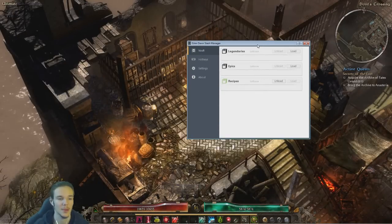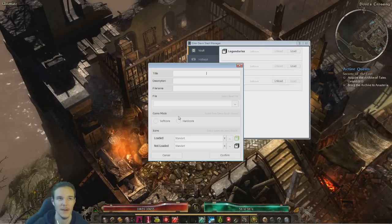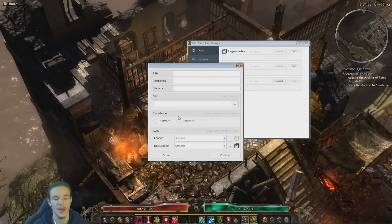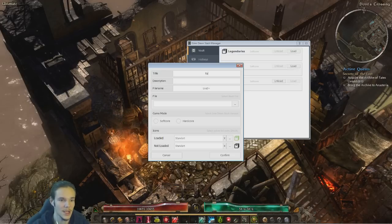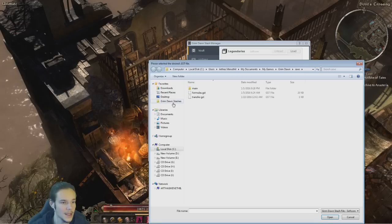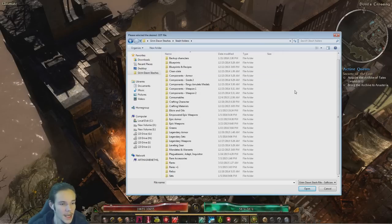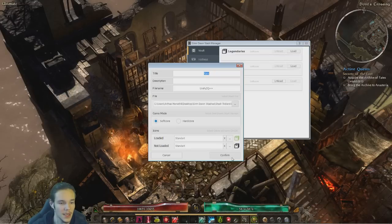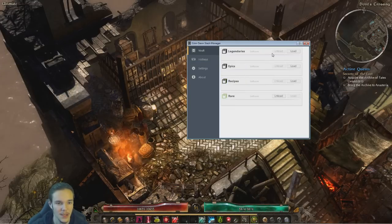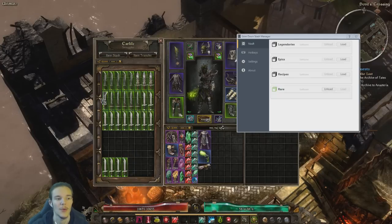It is really, really easy to set up. We also have a .gst file in here — this is going to be for players that have already been doing this stuff manually without the program. For example, Res on softcore — this is actually my personal folder with all my stash files. So greens, Res, 100 weapons — get this one in here, unload the Recipes, load the Res, and basically these are all my 100 green items. This is how it works.